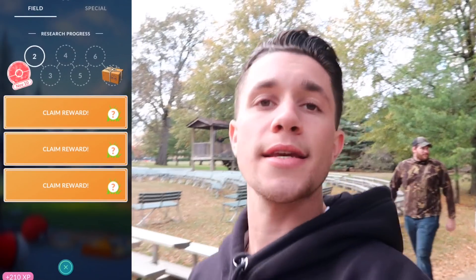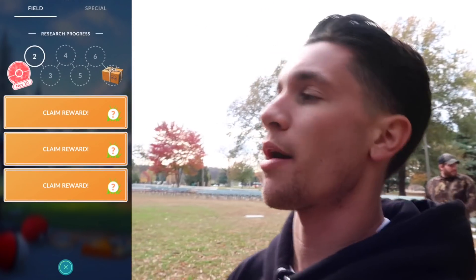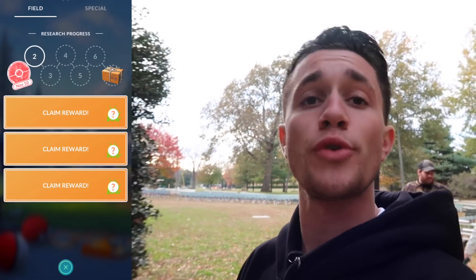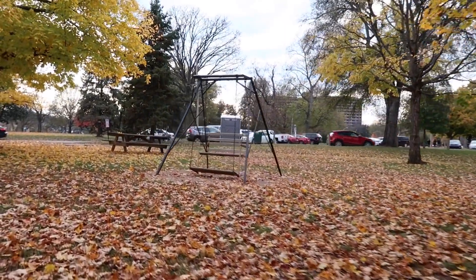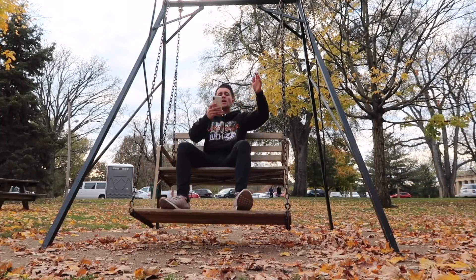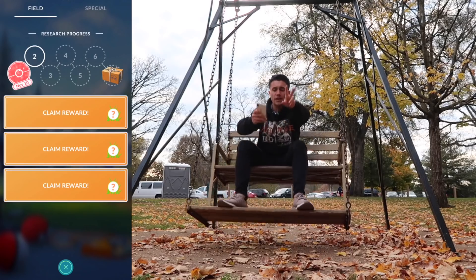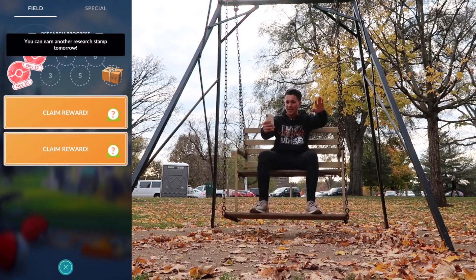We've also got these guys to claim — the Caterpies. We've got two Caterpies with possible shinies. We'll do that here before we head out, and then the adventure continues here in Nashville, Tennessee. This is a self-swing swing set thing. From here, we're going to claim the Caterpies. We have two Caterpies to claim. Let me just get some momentum going — Caterpie number one, check. That's our second stamp this week.